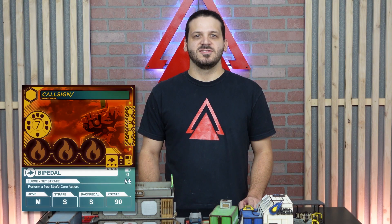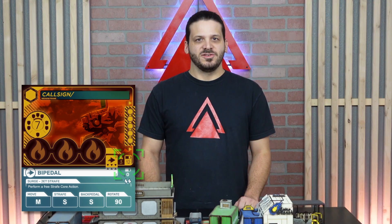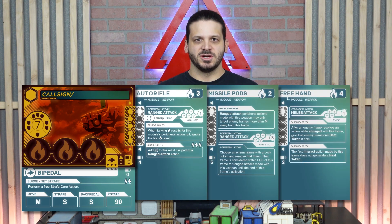A mobility card is attached to the bottom of your frame's blueprint card and dictates the distance your frame can move depending on the mobility action it decides to perform. Unlike module cards, you are limited to one mobility card per frame. Some mobility card options consume no charge while others may siphon a small amount of power. This card-based system allows you to mix and match the frame's loadout to best suit your playstyle while still allowing you to quickly change things up between games.